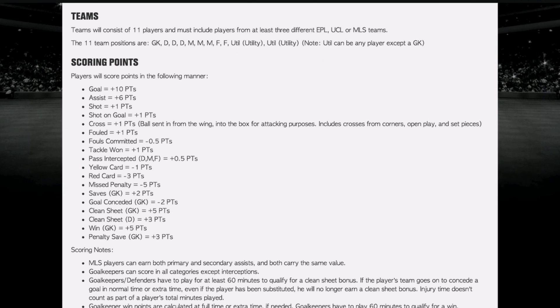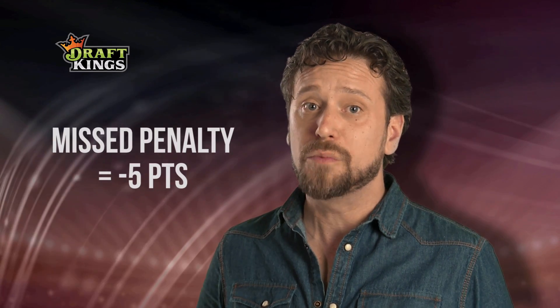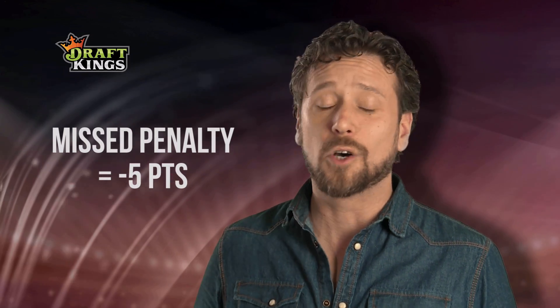As for bad behaviour, a foul drawn is worth 1 point and a foul committed is minus 0.5 points. Bad boys can cost you points. A yellow card results in a 1 point deduction and a nasty red card will cost you 3 points. Missing a penalty will cost you minus 5 points, so let's hope he doesn't miss.